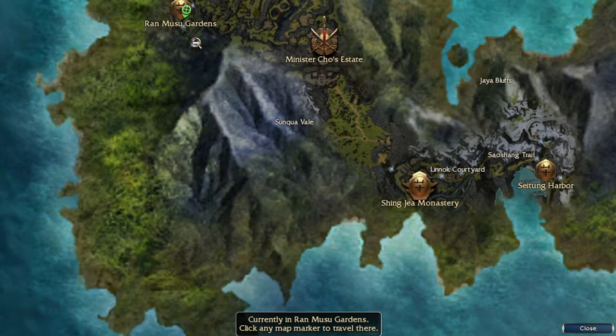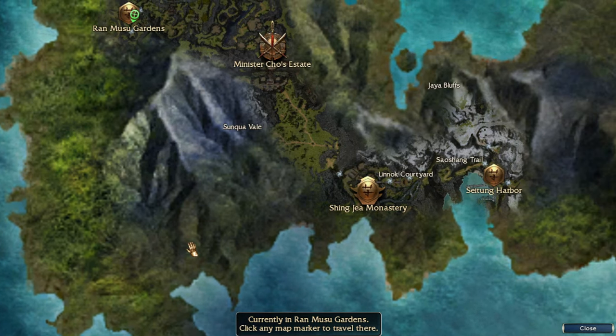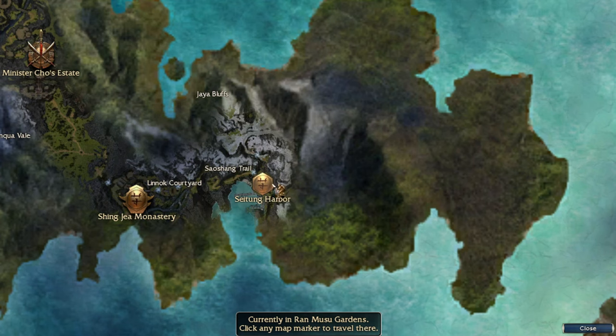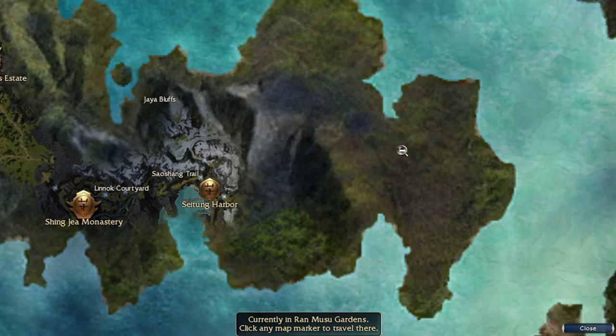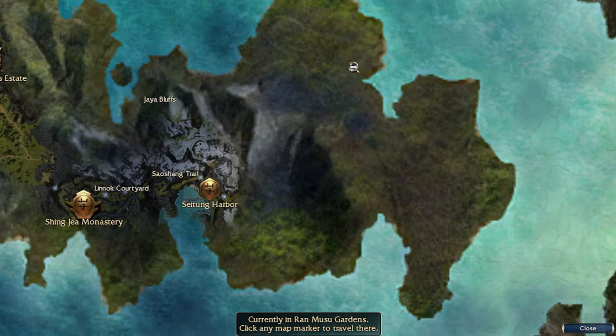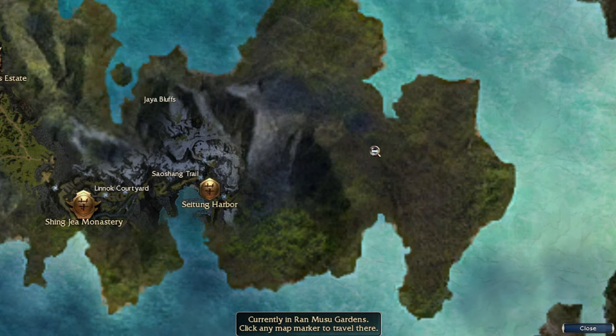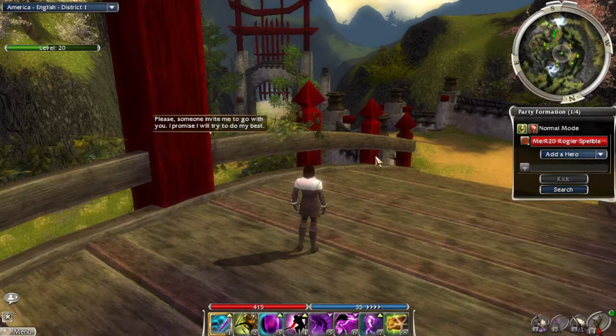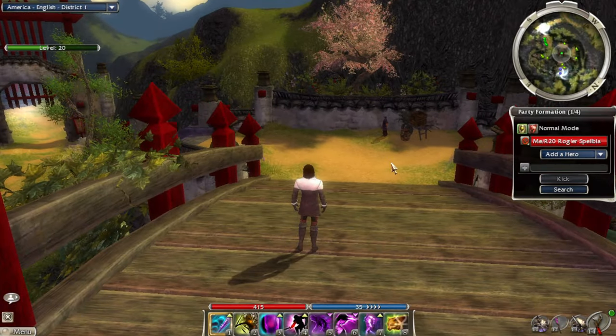In this episode, what I want to do is a little tour run of this area. There's a little village here, and from that village I want to go back to Seitung Harbor. Then I need to get to Xin Dijun, so I'm going to go up through the Jaya Bluffs and then end up doing the second mission. We'll complete our tour of Xingjai Island as a Prophecies player.